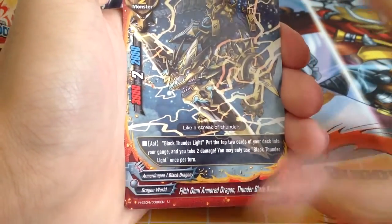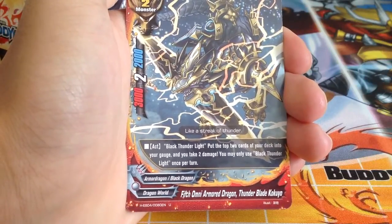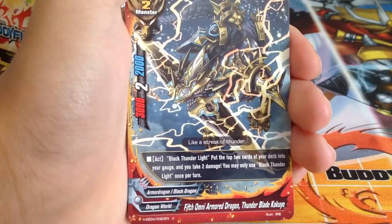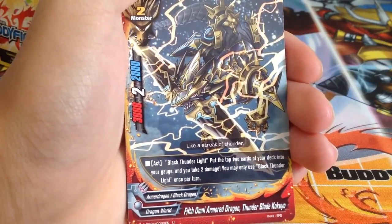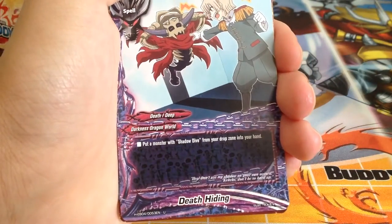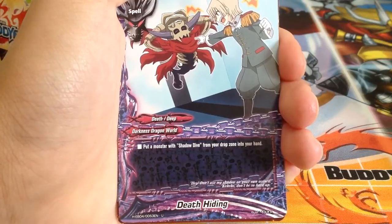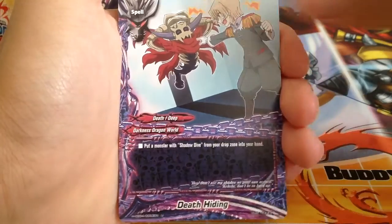5th Omni Armored Dragon Thunder Blade Cold Kuyo: increase your gauge by 2 and take 2 damage. This is really crappy — basically you are trading health for gauge and its stats are really, really bad. Put a monster with Shadow Dive from a drop zone into your hand — not really good. I think Nightmare Revive is better.